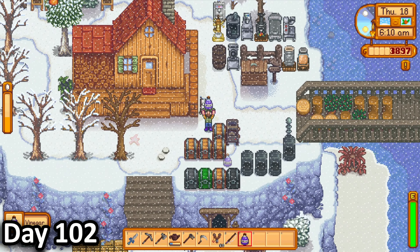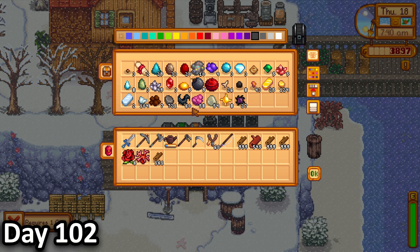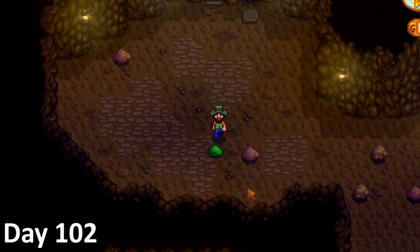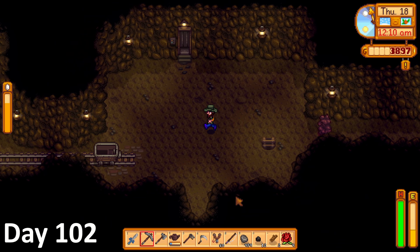On day 102, I realized how many basic resources I would need to craft up all the path, fencing, and general decoration that I wanted. So I grabbed all of my wood, hardwood, and stone, and put them in a separate chest before heading off to the mine, since I didn't even have a single stack of stone.